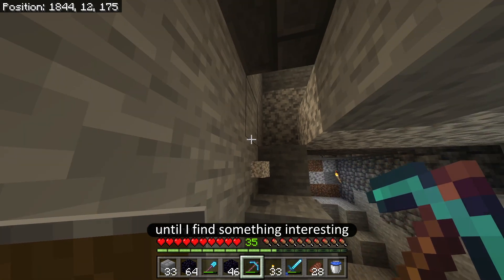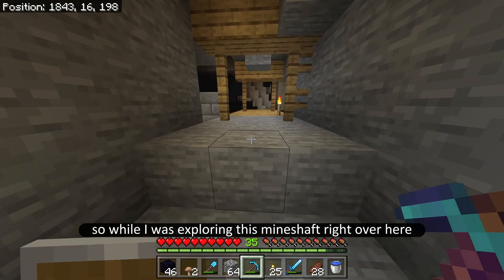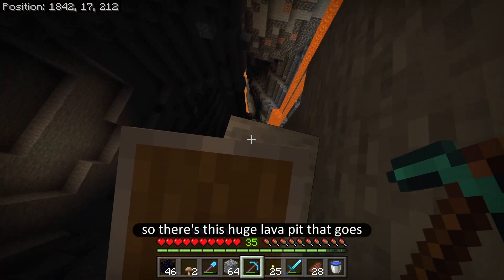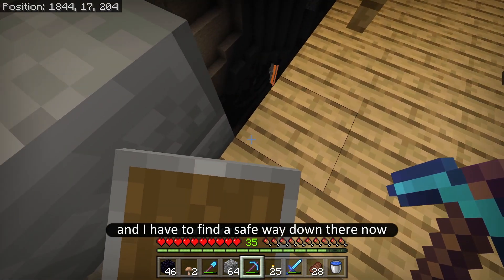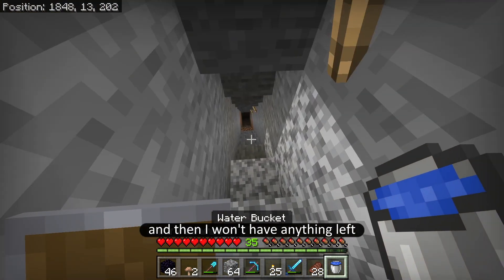So let me explore this mine until I find something interesting. While I was exploring this mine shaft right over here, I ended up finding exactly what I needed. Check this out — there's this huge lava pit that goes all the way down there, and I have to find a safe way down because I don't want to use my water bucket to go down and then not have anything left.